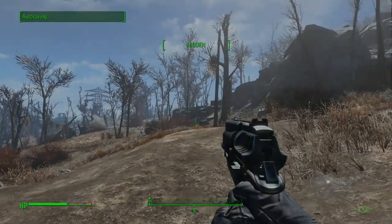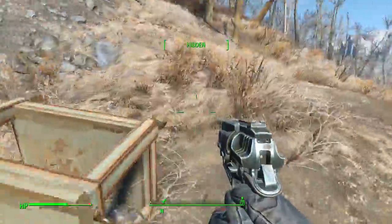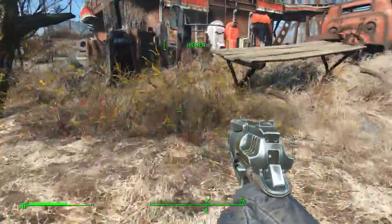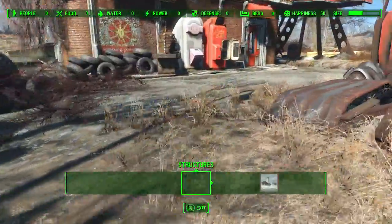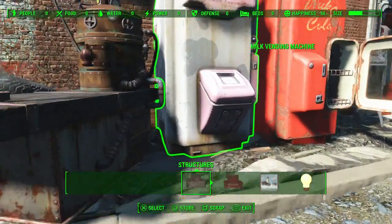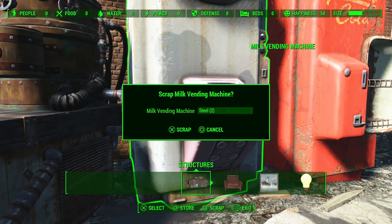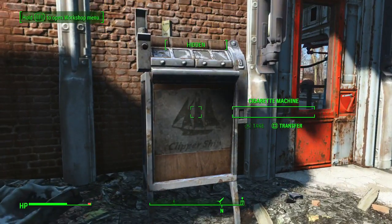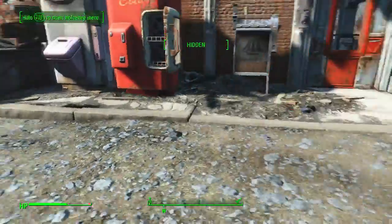Once we're back outside, this is completely optional — we are going to do some scrapping here at Red Rocket. Again, this is completely optional. I usually do this because we're so short on basically everything this early in the game. We're not looking for anything that's going to have wood or steel in it — as you can see it says steel, we don't want that. Pack of cigarettes — that's good.